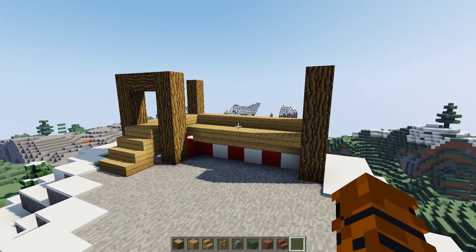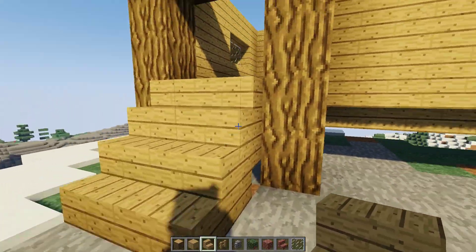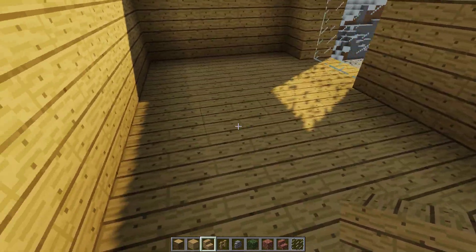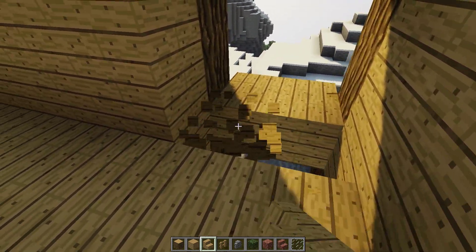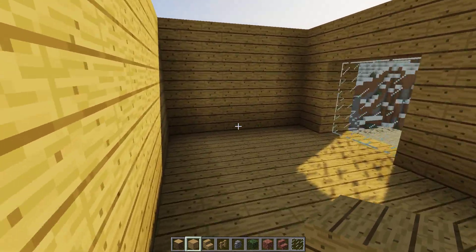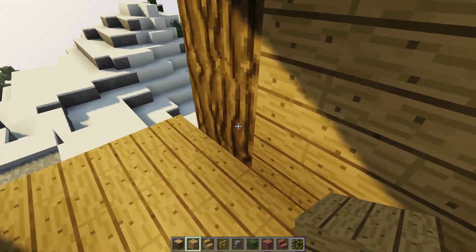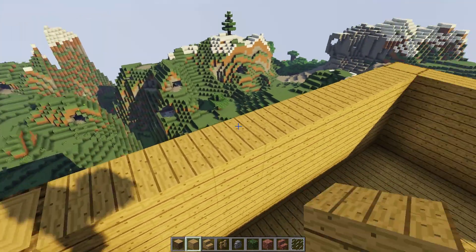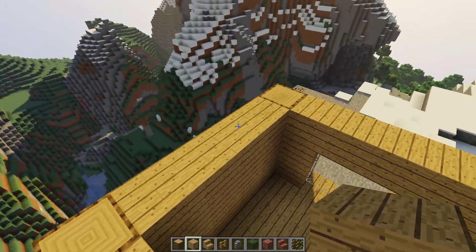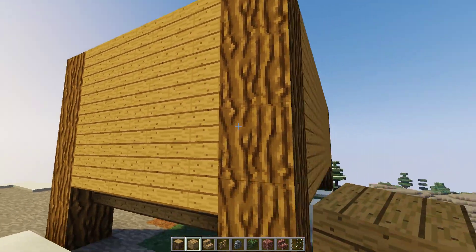I've filled in the walls and put in the windows. The pillars from the previous step were three high from the floor. Filling in the floor is super easy — just fill the whole thing with wood planks at the same level as the stairs. On the inside, between every single pillar there will be oak planks three high all the way around.